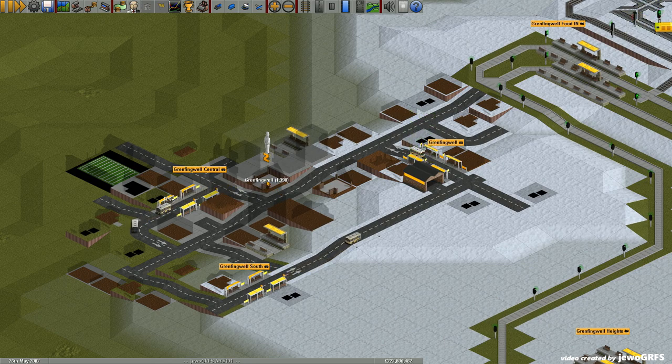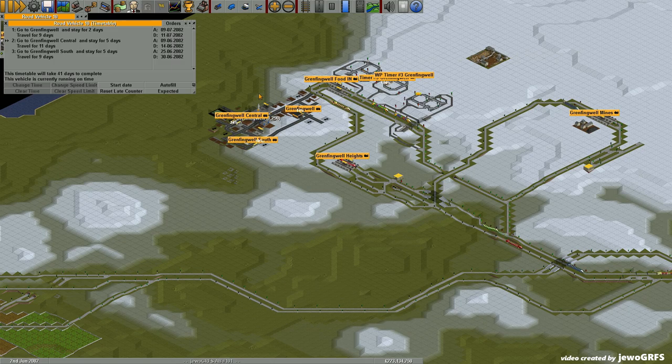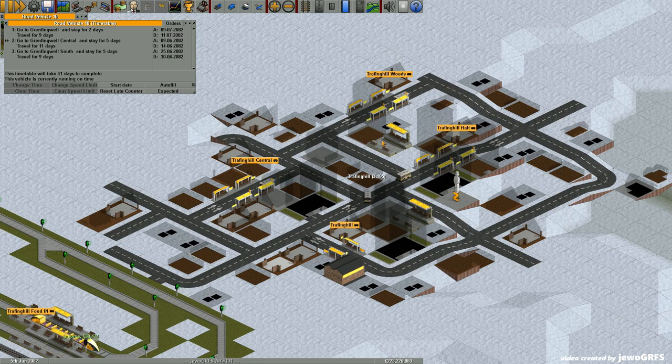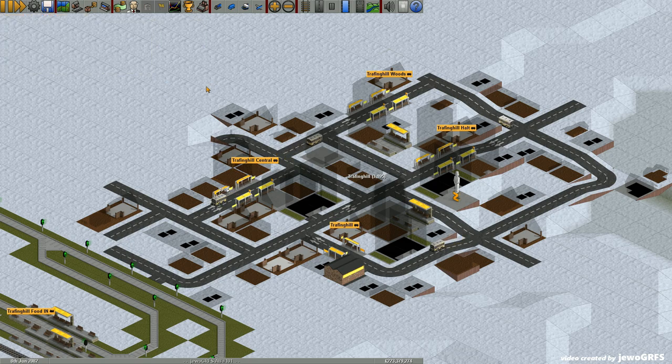Even if I deliver food and the town grows, it will grow slowly. To speed up town growth I need to build a transport service inside the town. I built a transport service based on buses with timetables. Those services are in each town and they work perfectly — all those buses have been running without any delays for quite a long time.